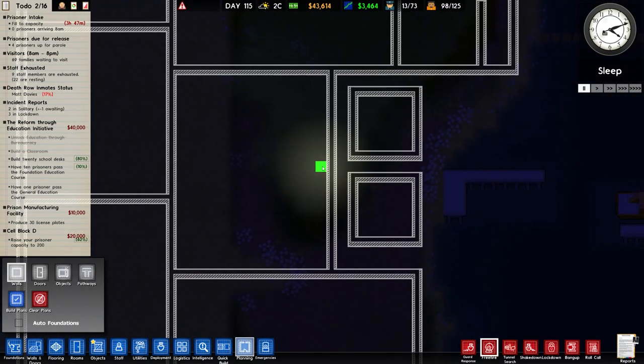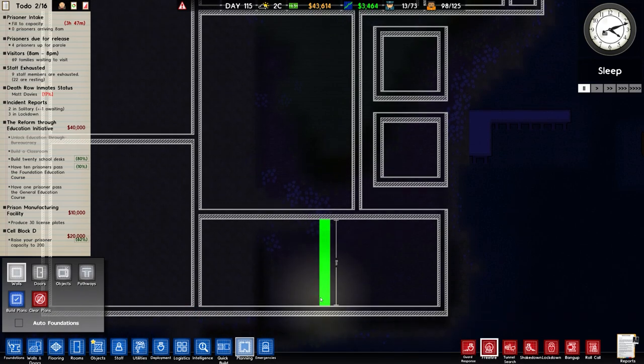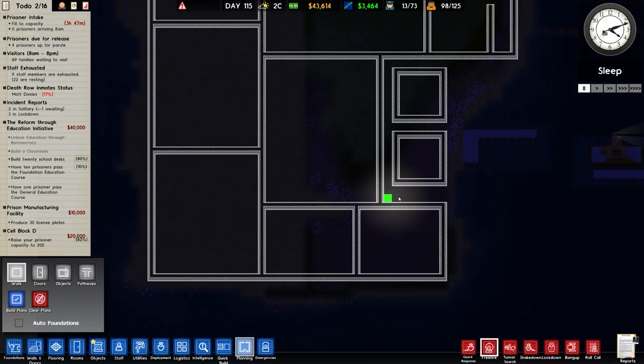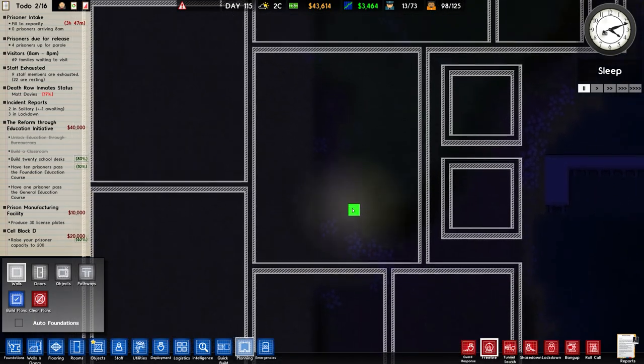It also means that if we wanted to, we could have an entrance in there and this becomes visitation. That works out a bit better. Down here is a different story — standard door there. We'll have the canteen and other things down the bottom — kitchen and canteen, and the staff room down here.